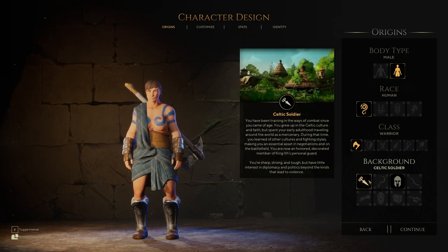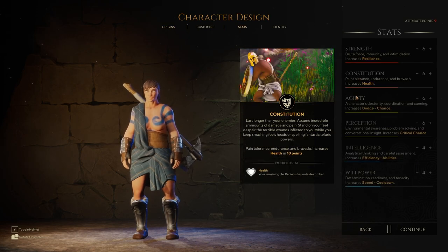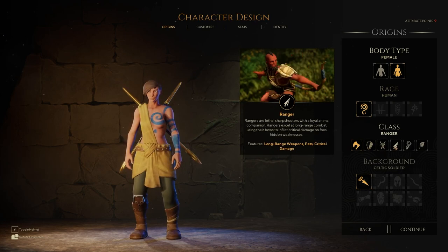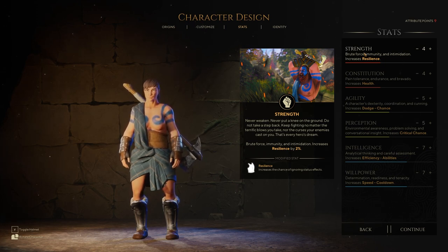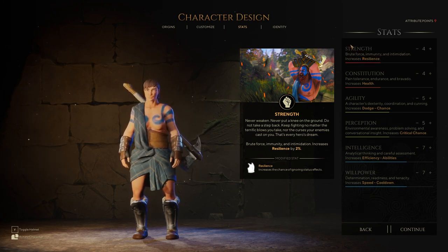Now we're going to have a look at stats. I'll pick Warrior and Celtic Soldier as an example. The stats are: Strength, Constitution, Agility, Perception, Intelligence, and Willpower — exactly what I expected given the class lineup. Strength covers brute force, immunity, and intimidation, and increases resilience by 2% — the chance of ignoring status effects. Constitution covers pain tolerance, endurance, and bravado, increasing health points by 10. Your remaining health replenishes outside of combat. Agility covers dexterity, coordination, and cunning — increases dodge chance by 3% per point.